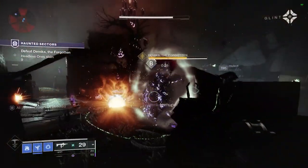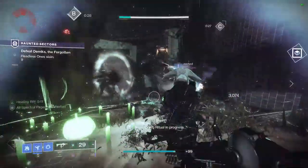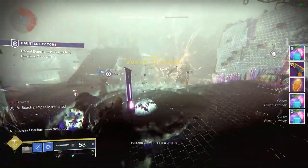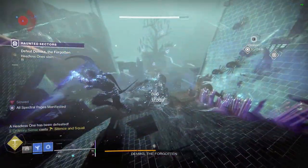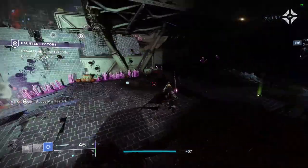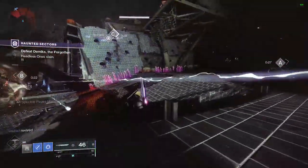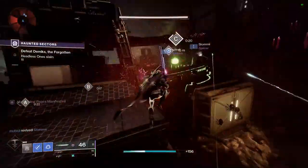Now we have a boss with a shield. Let's go ahead and summon some headless ones to see if we can get something to fight the shield. They drop a bunch of loot and also drop pumpkins — you can pick up these pumpkins and throw them at the boss. Once you do that it will disrupt the shield. You do have to kill the headless ones to be able to get the pumpkins.